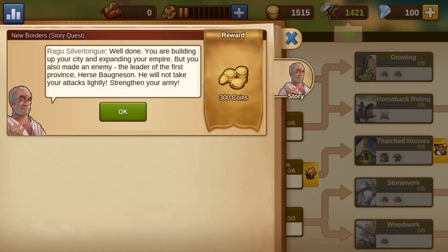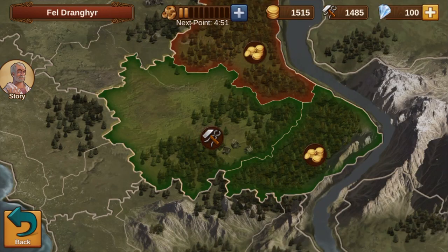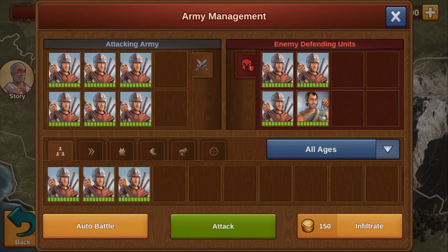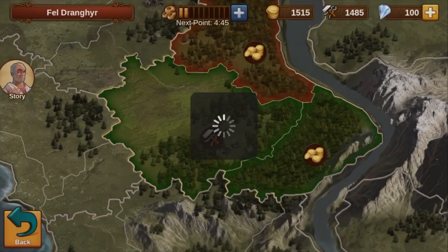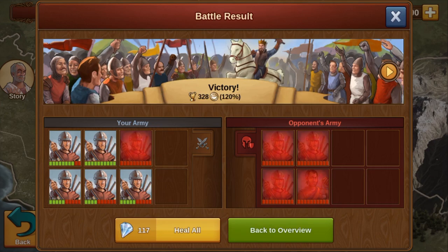Then, in order to be able to recruit a spare fighter for the next task, we first must lose one. Therefore, we go to the province map again. We send 8 spare fighters into the race. The fact that there are only 6 in this picture is the result of a wrong click, but 6 spare fighters are also enough, as you can see.